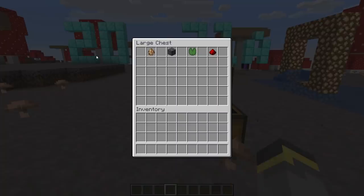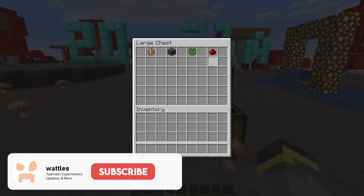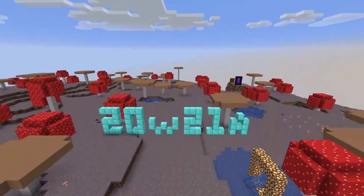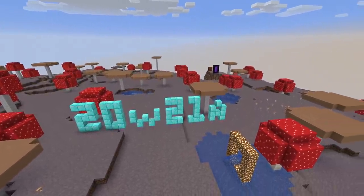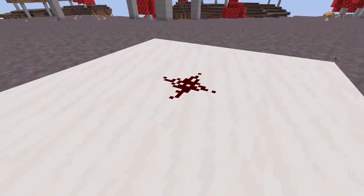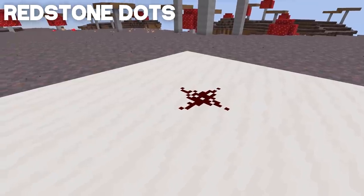The 20w21a snapshot — in terms of size, it's not as small as last week's but it's also not gigantic. This week there have been changes to piglins, changes to the basalt delta biome, lily pad changes, redstone changes, and a few other minor changes. There has also been the addition of a brand new world customization creation setting — it's really, really cool.